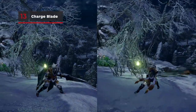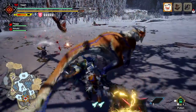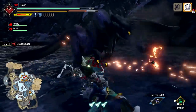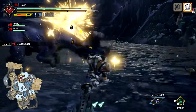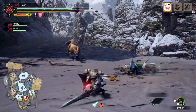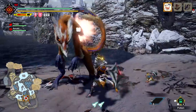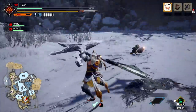Split into two modes — Sword and Shield mode and Axe mode — the Charge Blade is powerful but tough to master. Use sword attacks to build up energy, then use that energy to charge phials and perform powerful elemental moves in axe mode. Performing Elemental Boost improves axe mode's power, while entering Sword Boost mode stops attacks deflecting. Use the Morphing Advance Silkbind attack to switch between modes smoothly.